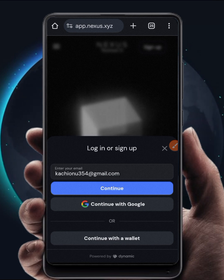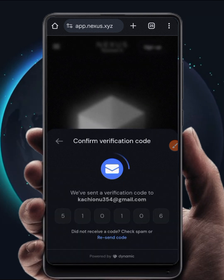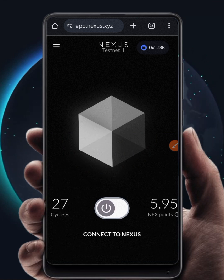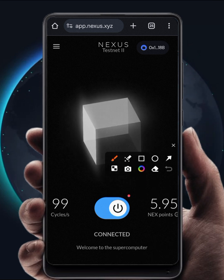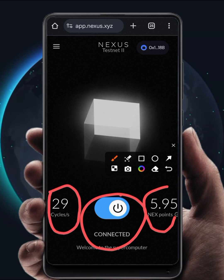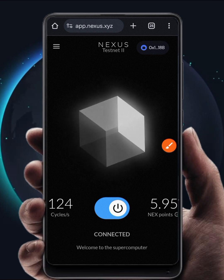I'm going to put in my email and click on Continue. A code will be sent to your email address — put the code in here to verify your email. Once it is verified, you will notice that the mining stopped. What you need to do is turn it on again. You can see that it is turned on now — I am connected. This is the next points I have earned so far, and as long as these cycles keep increasing, it will keep earning points.